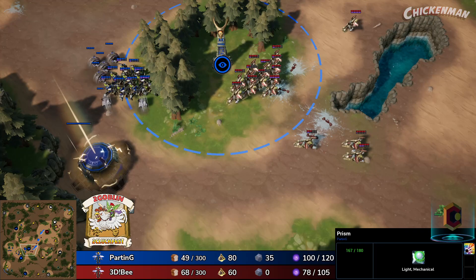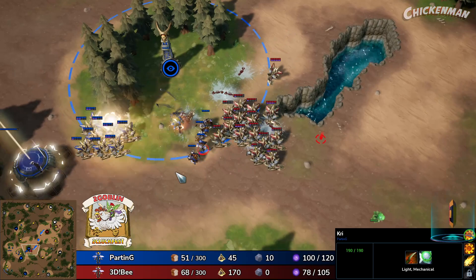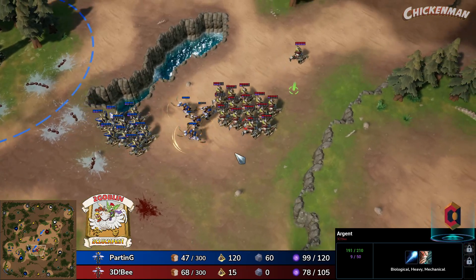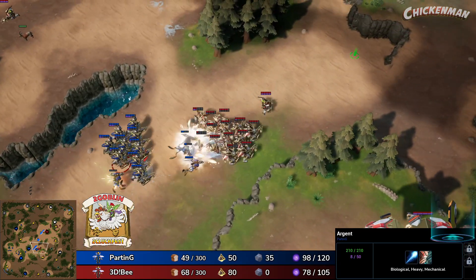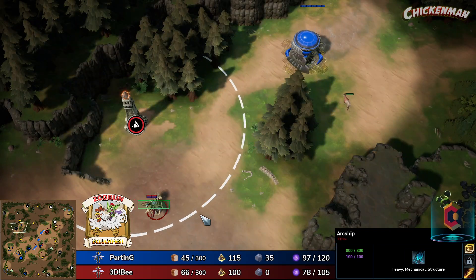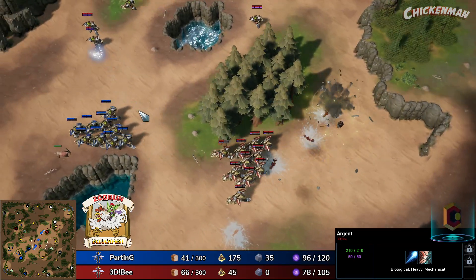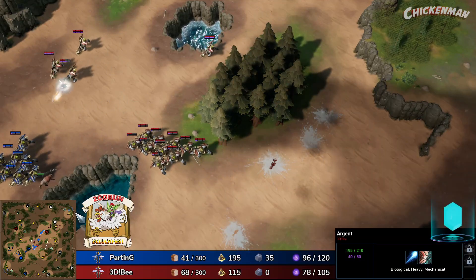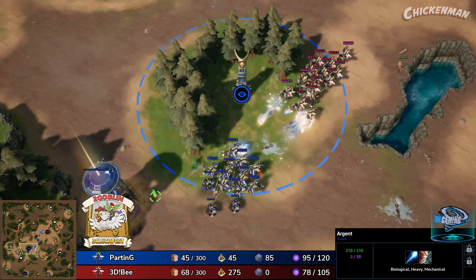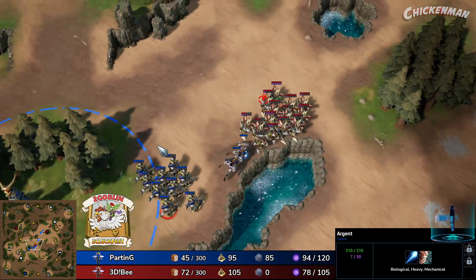Does the mining make the difference? Parting was able to get the Kree rollout upgrade, so the Kree are not going to be terrible here as B has to kite back against them. Parting's origins are really low on energy though, and unfortunately B took the luminite camp that Parting had — which was a huge part of why he was able to stay in this game against three collection arrays. Without that, he just won't have the production to deal with this.